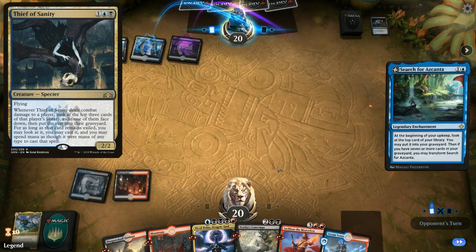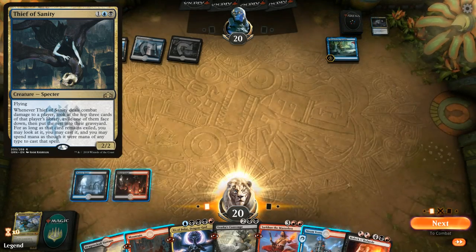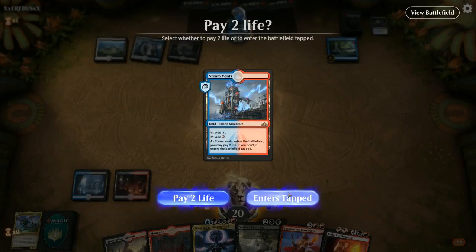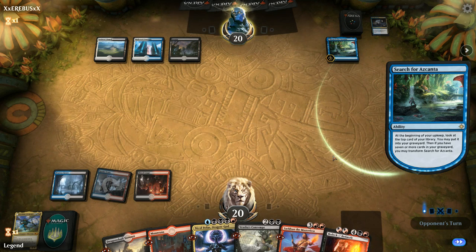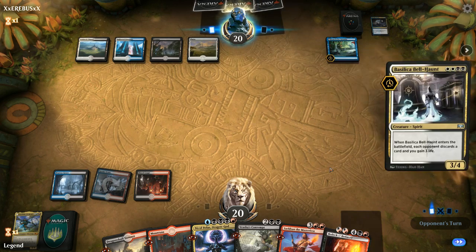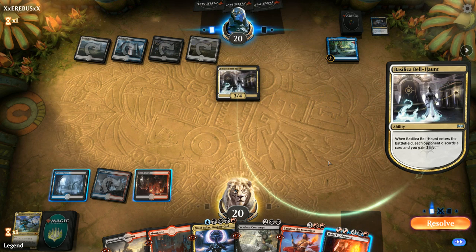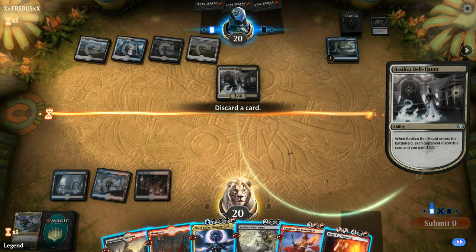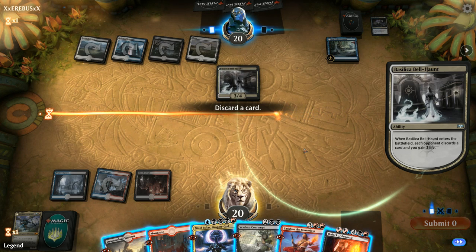If they have a Thief of Sanity they could get in an attack — it's going to be a Search for Azcanta instead. There's Bedevil which can deal with a flipped Azcanta, though that's going to take a while. I'm just going to play Steam Vents — life total could end up mattering, so even though the opponent didn't know about it, I don't think it's worth it to bluff. Bolas haunt — we could discard Bedevil since a flipped Azcanta is pretty difficult to beat. Maybe just discard a land and hope to draw the fifth one — we do get two more draw steps.